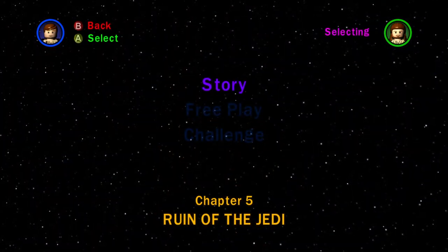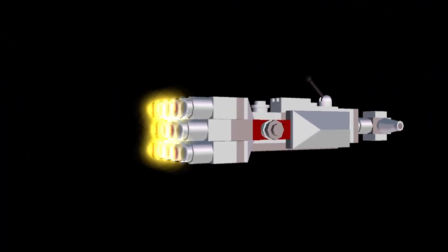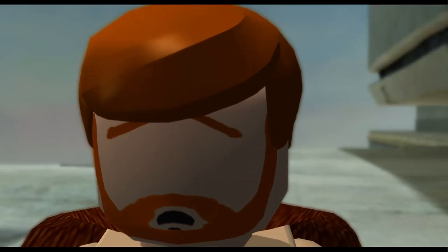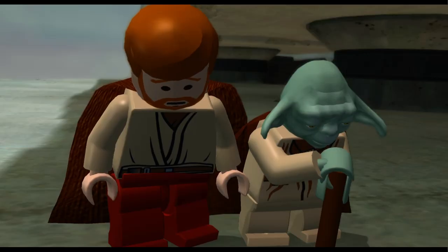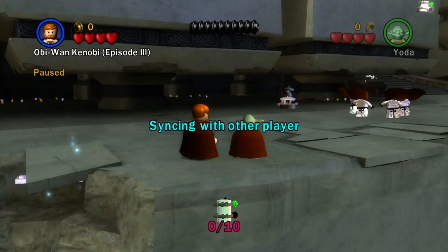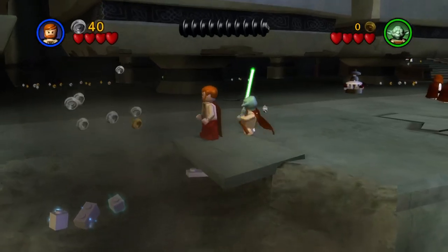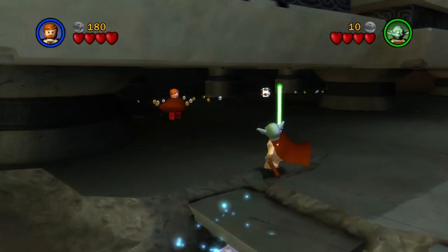This is Order 66, but we're not seeing it being commenced — we already saw that in the last one. Now we're doing the last two levels of Lego Star Wars: The Complete Saga, specifically the prequel trilogy. Do you have the stud magnet on? Yes. We got that in the last session a couple of videos ago, which I uploaded to YouTube.